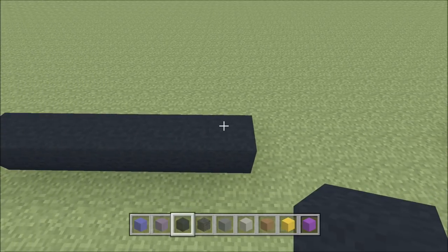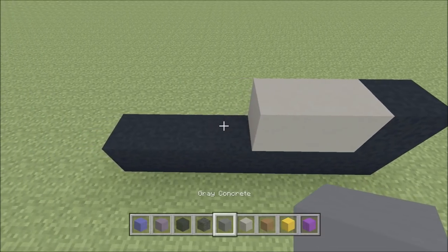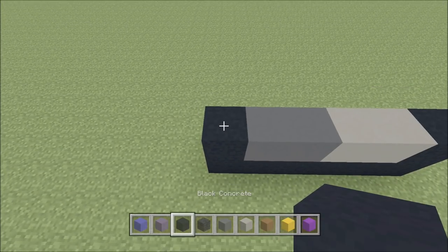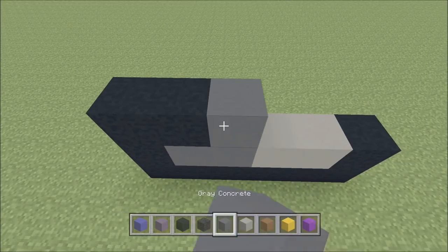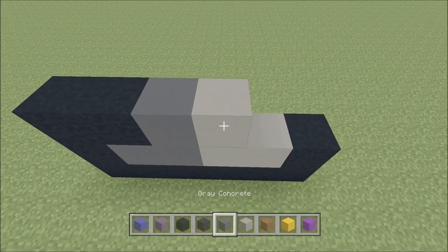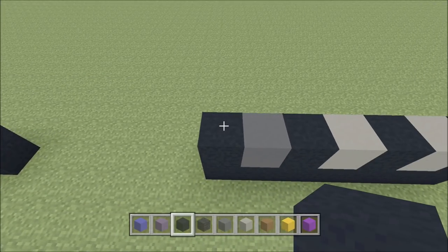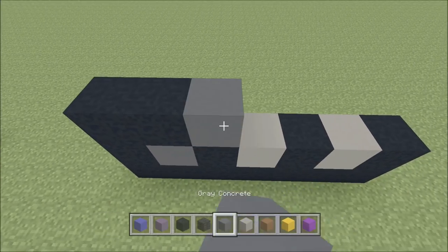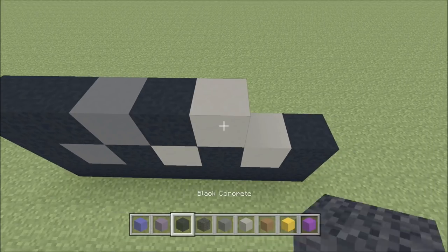Skip across the gap. Above this black here, build up with a black. To the left of it add two light gray — one and two — two gray — one, two — and then a black. Build up above the black on the left with a black. To the right of it add a black and then a gray, light gray, two black — one and two — skip across the gap. Above this black, build up with a black. To the right of it add a black and then a gray, black, light gray, and then a black.